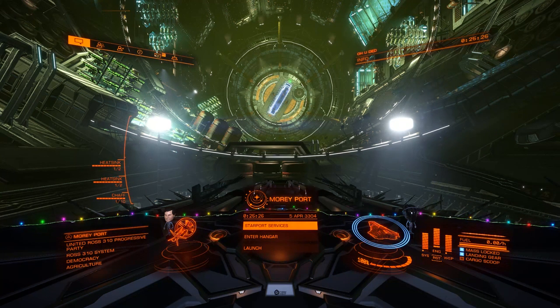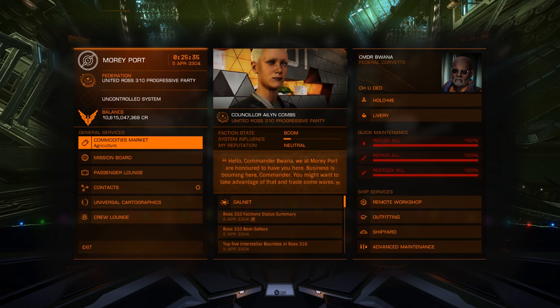Hello, this is Buona from buona.tv and today I want to show off the brand new decal which was awarded in Elite Dangerous in our latest community goal. We were asked to support the efforts of the Ross 310 natural services or the criminals.